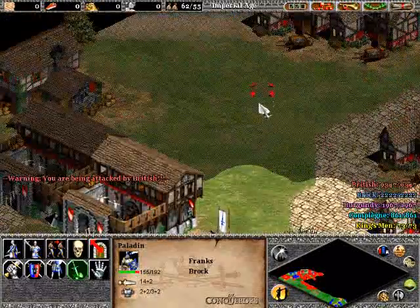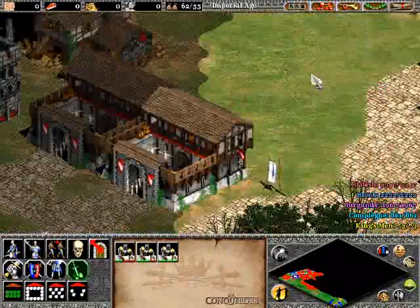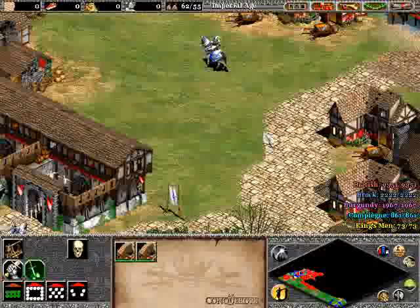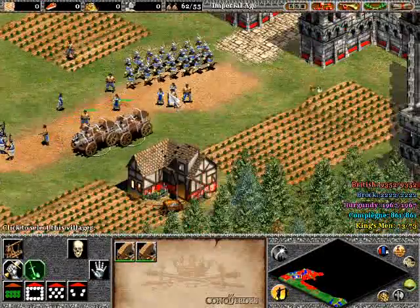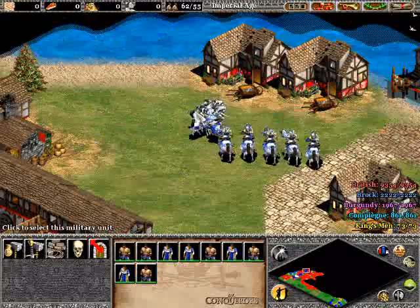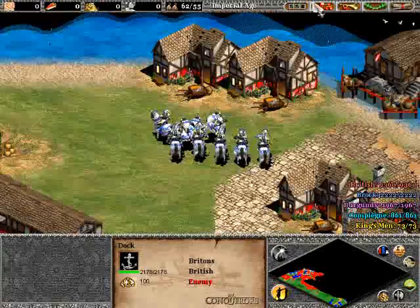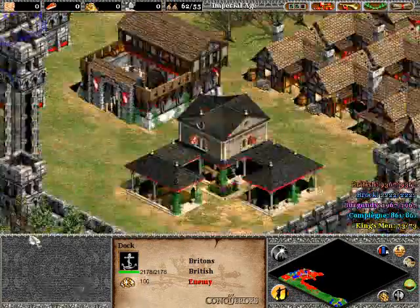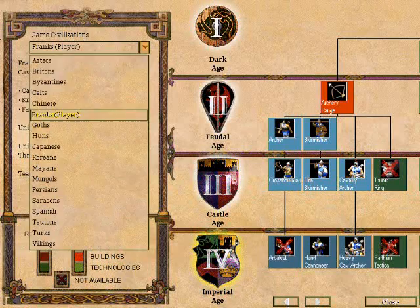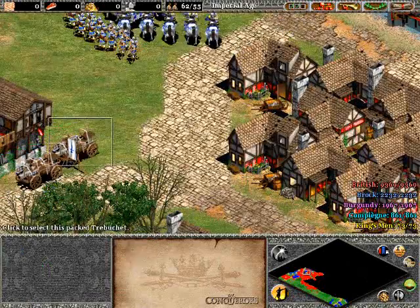We've got to take down that keep, so we're going to get in there and drop off our units. Get the rest of our paladins and cavaliers up there to accompany them. Get our crossbowmen up there as well — I don't believe they have any cavalry so we don't really need the pikemen. Get our trebuchets up and keep this group over here. I believe they have some naval units, so that's going to be a little tricky. Let me check — can Britons make galleons? No, that is good — no cannon galleons for the Britons, so I don't have to worry about their long-range stuff.